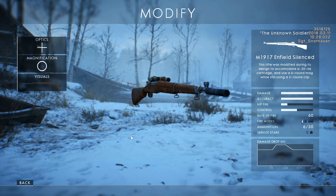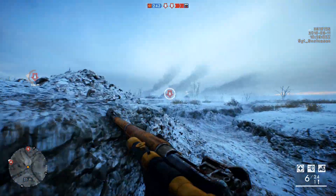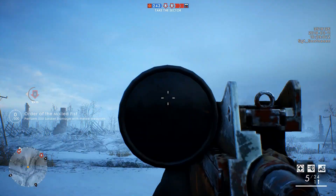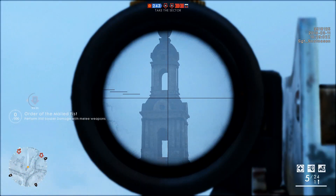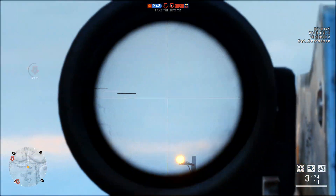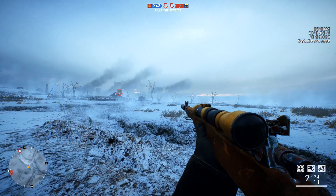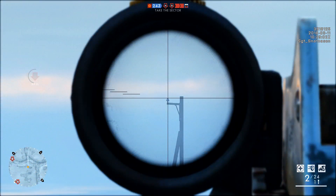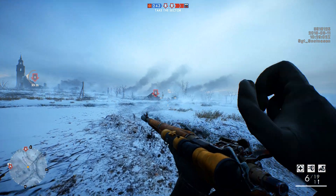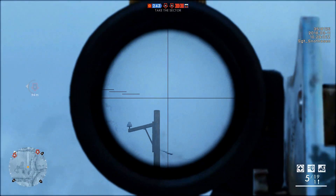Finally, we have the M1917 Enfield Silenced. This variant is equipped with a high-power scope and a silencer to reduce sound and flash. Unlike other sniper variants, it has no bipod and the suppressor prevents mounting a bayonet — which I'm fine with since I don't like the bayonet anyway. Having a silenced weapon in Battlefield 1 multiplayer is very cool. The high-power scope means long-range kill streaks are possible, and the reduced sound and flash will conceal your position on Operations, making flanking and crossfire plays much more effective.